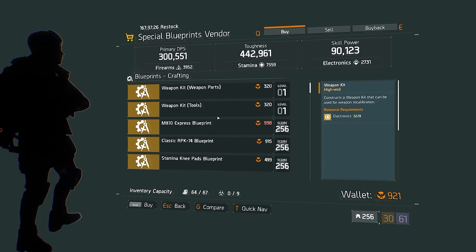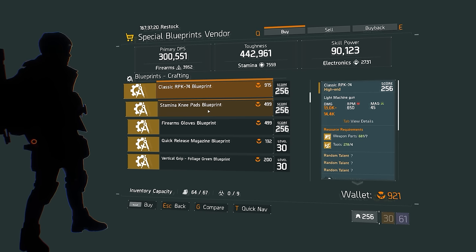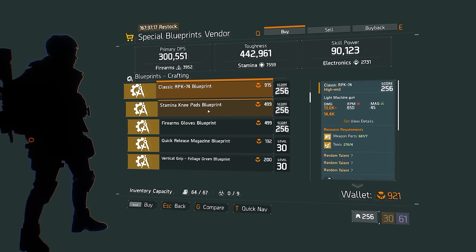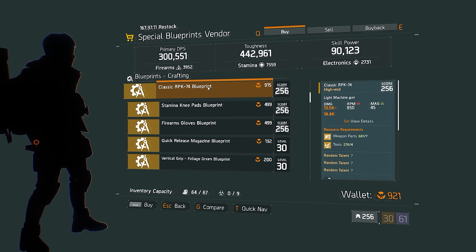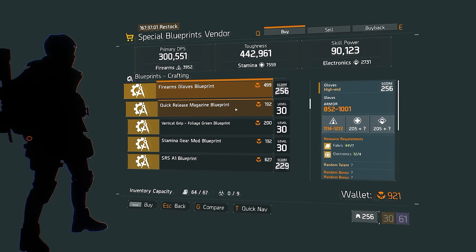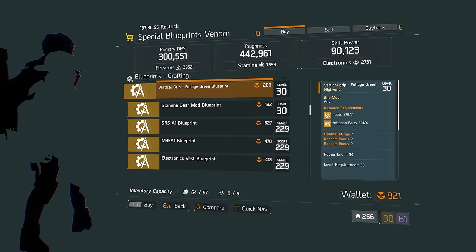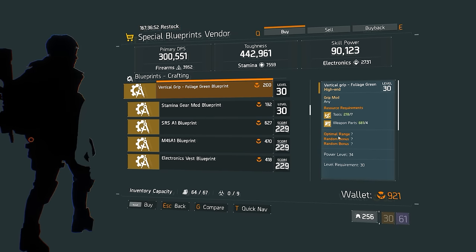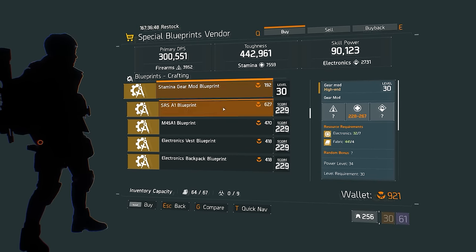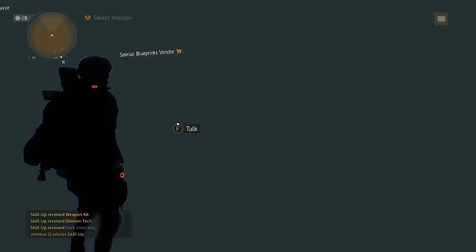The special blueprints vendor this week is selling an M870 Express, which really no one wants, and a Classic RPK-74, which is the same archetype as the Pakhan — which you can buy from a vendor with higher base damage than anything you can craft, making it the better option. So unfortunately the blueprints this week are very disappointing. There are also stamina knee pads blueprint, firearms gloves, Quick Release Magazine — I'd recommend Extended instead — a vertical grip foliage green with optimal range, a stamina gear mod blueprint, and then after that we get into the 229 stuff.